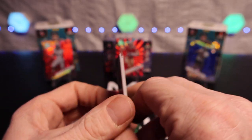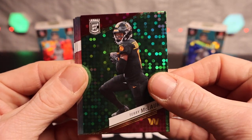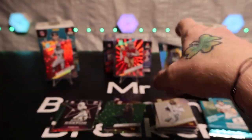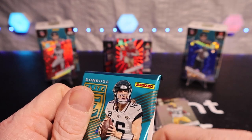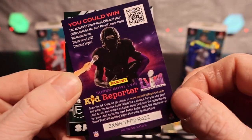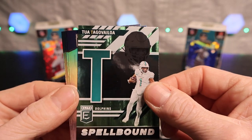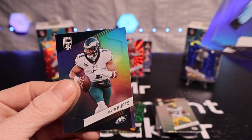We have Terry McLaurin on the disco, Aaron Jones, Justin Herbert, DK Metcalf in the back. Last pack of the second blaster of 2023 — we got Tua Tagovailoa, Derrick Henry, Ryan Tannehill, and Jalen Hurts.